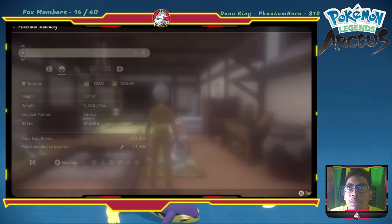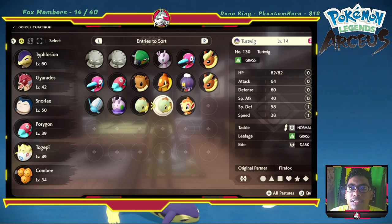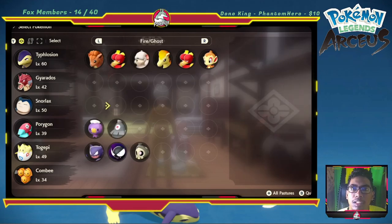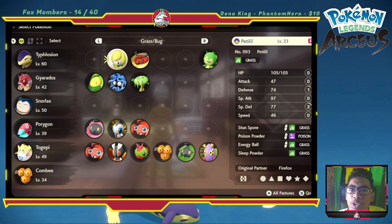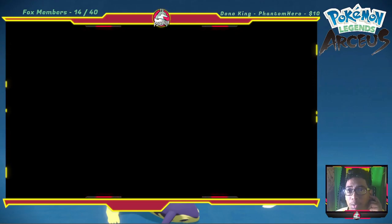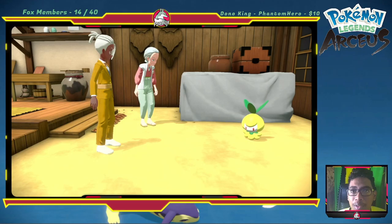I just passed it — that's it right there. A Petilil! I think that's the pre-evolution of Lilligant if I'm not mistaken. That's the Pokémon she wants, the one with the three leaves on top of its head. I just thought I'd make a video of it because it did stress me out trying to figure out what Pokémon it was.